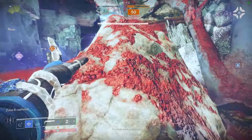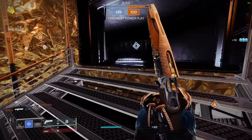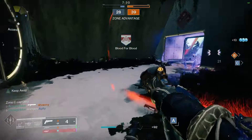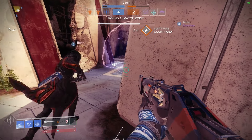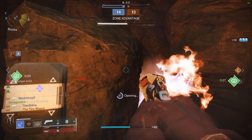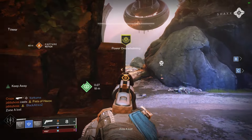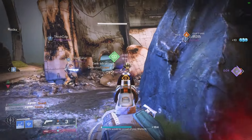Next up, we have the subclass I will literally stand behind until the day I die: Stasis Warlock. I've been on a one-man crusade for almost an entire year, ever since I started this YouTube channel, trying to convert everyone to the church of Shadebinder. And slowly but surely, especially after that Trials Weekend anomaly, people are waking up to the uncomfortable truth — Shadebinder is the best subclass in the game. I said it. It's the strongest subclass in the game and I'm tired of pretending it's not. No other class can wipe entire teams with just a single button press. Shadebinder has five different ways to freeze enemies, and one freeze can cascade through an entire team, leading to the ridiculous team wipes you see in the background. Embrace Shadebinder supremacy.